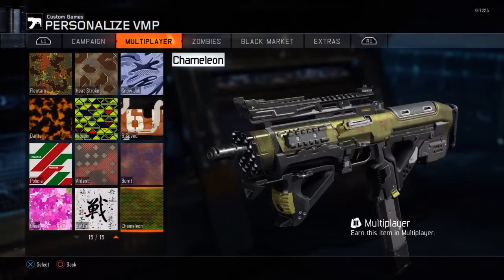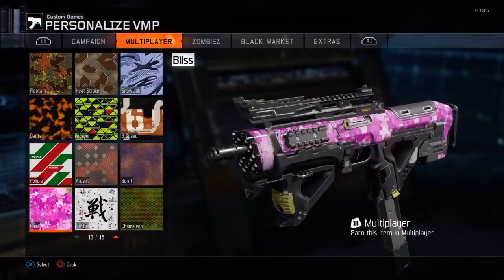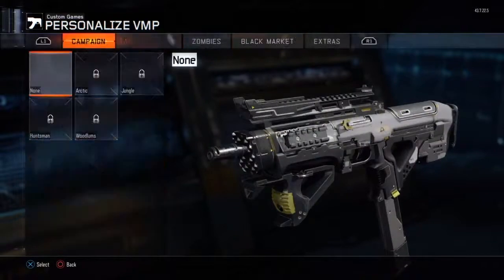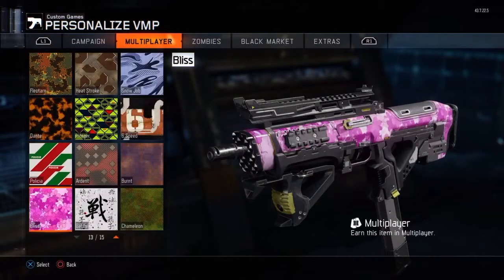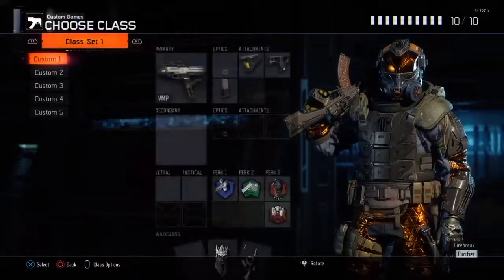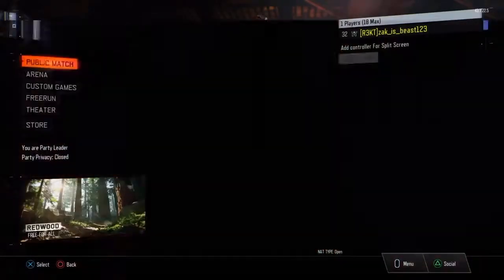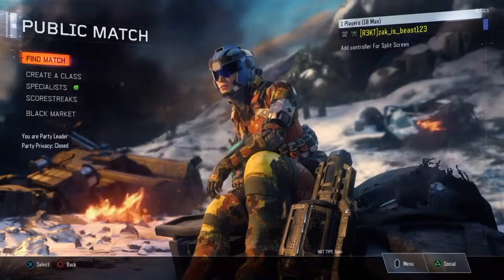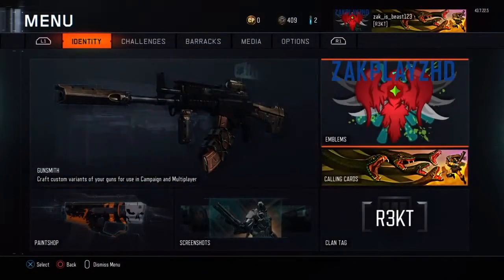In custom games you can't have diamond or dark matter on your guns, but you can have your black market ones. It's a bit limiting, but there is a workaround. Go into public match, press start, and the way around this is through the gunsmith menu.